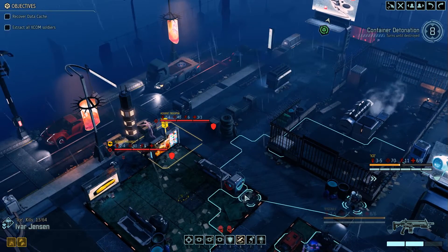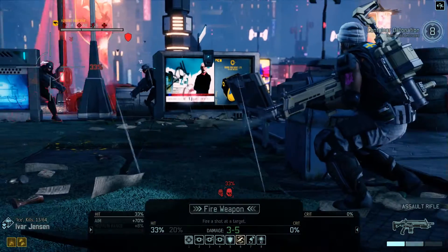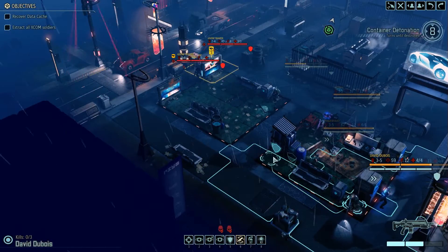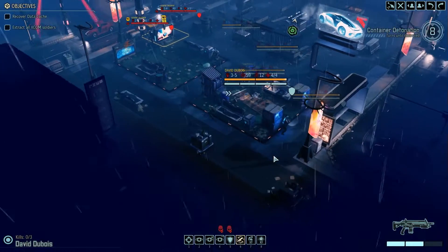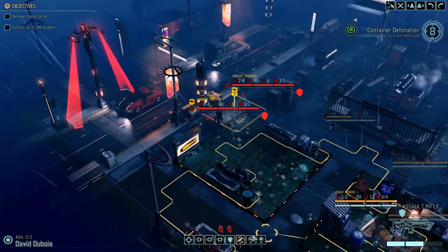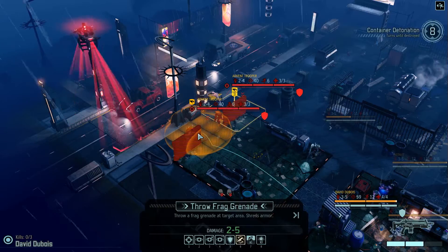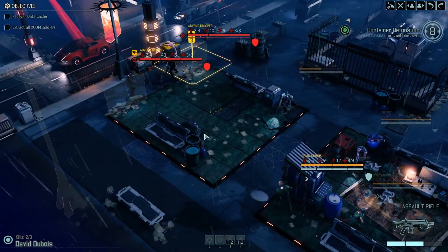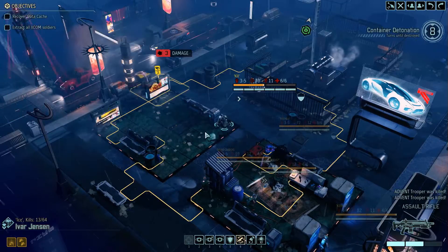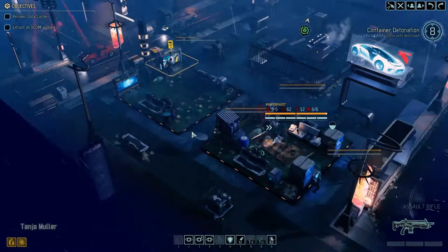I guess we could move forward a little bit with Ice. 35 percent, 33 percent - okay, our new guy needs to get some points. Partial cover there. I guess we can just drop it like this - that's probably our best bet. If he kills one, he gets a kill, he gets a promotion - that's what I'm going for here. He kills both of them - nice! Let's stay in cover with Ivar and hopefully we won't trigger anything. I don't think so though - okay, nice.